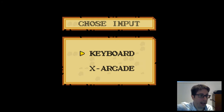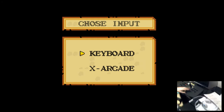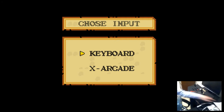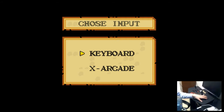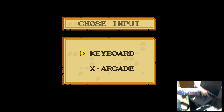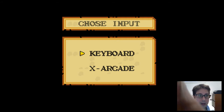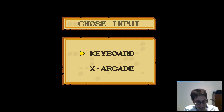Let me show you — this is the X arcade keyboard. It's got joysticks and buttons, and I've put my Raspberry Pi inside of it. It's plugged into the monitor. That's why, when you start the game, you have an option to choose your input.